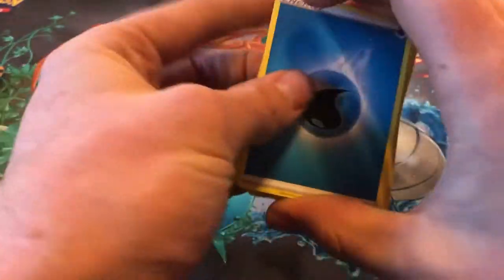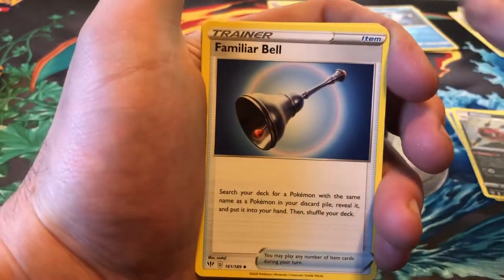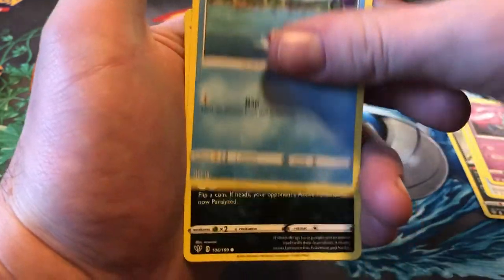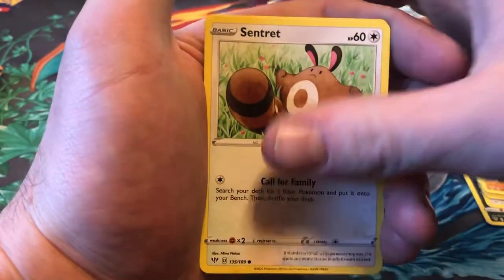We got a code card. Water Energy, Eridos, Familiabel, Rose Tower, Gullet, Phoebus, Purloin, Hippopotas, Centrate.